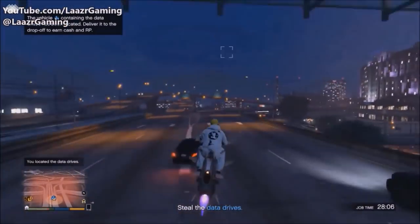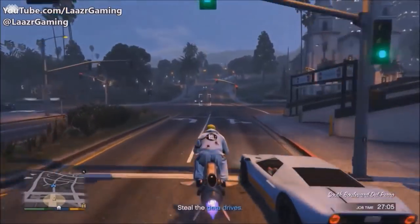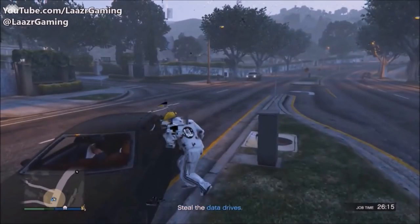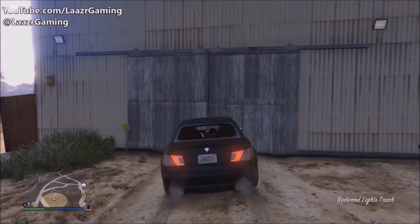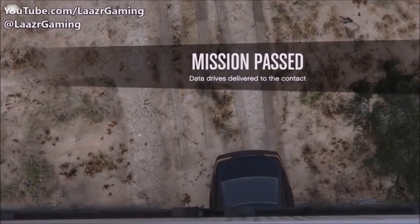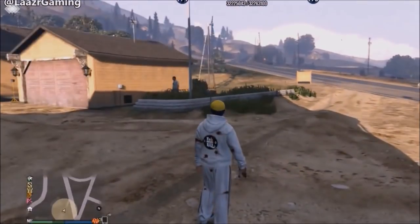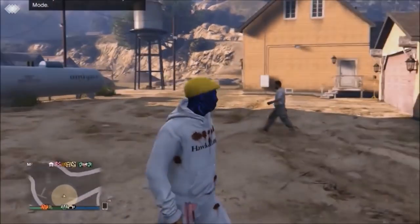Once you locate the correct vehicle, you cannot use machine guns from a Deluxo, Oppressor, or Buzzard — you'll have to jump off and get into a normal vehicle, then headshot the drivers. Jump in the vehicle, take the goods, and deliver them to the buyer. Just like job one, this can be done solo and earns $62,000. Both jobs so far can easily be done under 10 minutes.